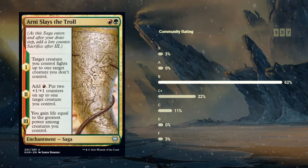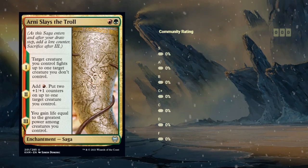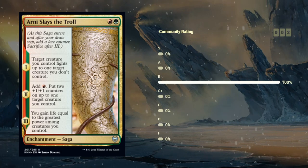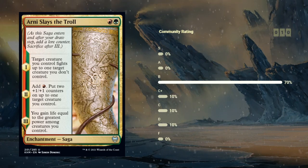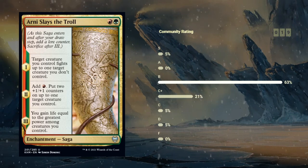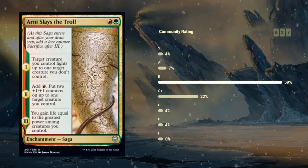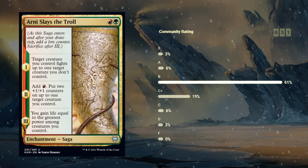Next up we have our first Saga. If you haven't played with Sagas in limited before, I'll give you a quick rundown. As a Saga enters the battlefield you trigger the first chapter. In this case — Arnie Slays a Troll, a red-green uncommon Saga — target creature you control fights up to one target creature you don't control. Then the second chapter triggers after your draw step on the following turn, giving you the opportunity to play any instant after your draw step but before the Saga triggers. In this case the second chapter adds a red mana to our mana pool and puts two +1/+1 counters on up to one target creature we control.